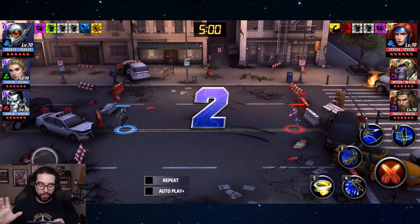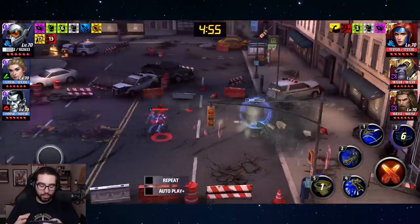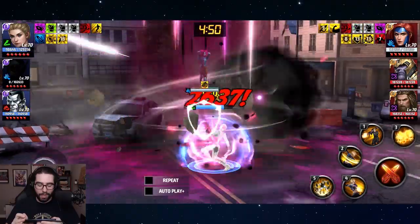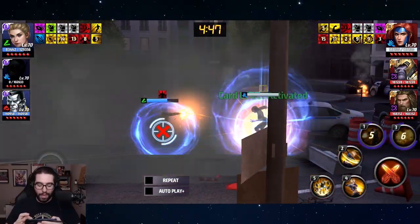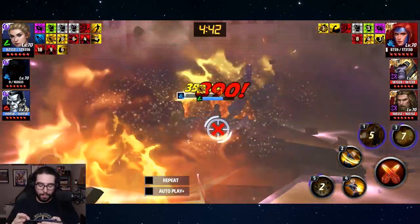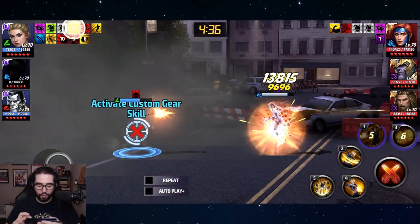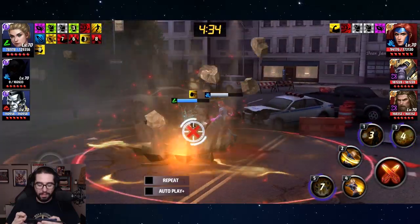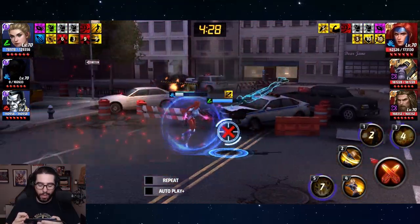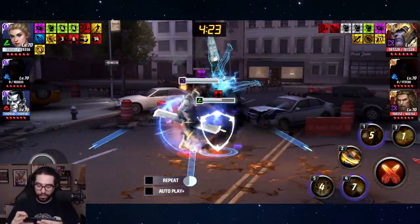The reason you want someone with guard break is to put some distance between you and Jean Grey at the beginning, because you need to stall a little bit for Yelena to come out so you can pop smoke. After you pop smoke, the fight is basically over. You pop smoke, use four and then five, and by the time you get out of the iframe you can just pop smoke again — and you just keep doing it.